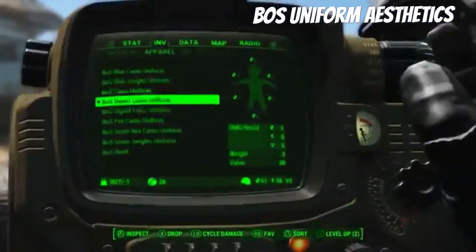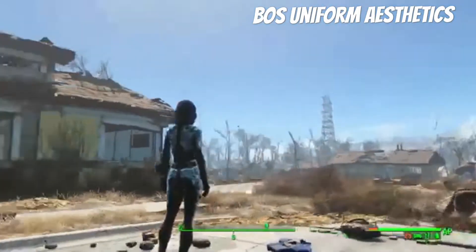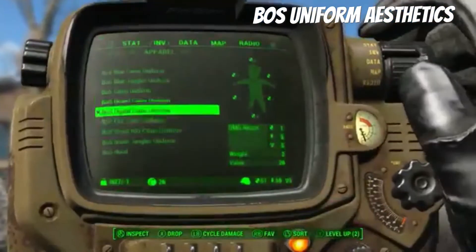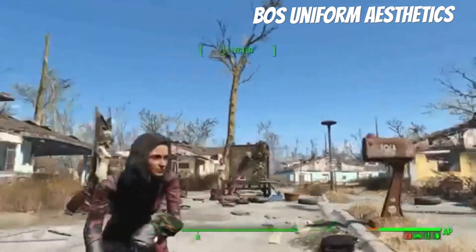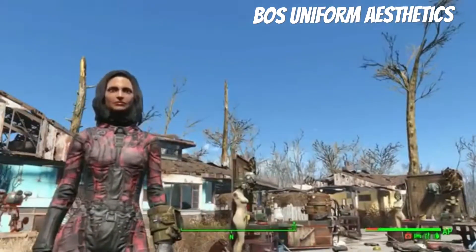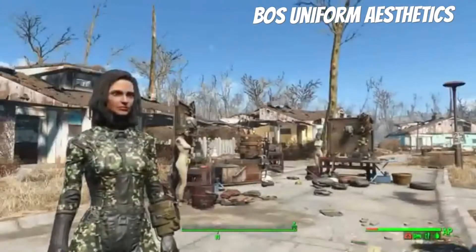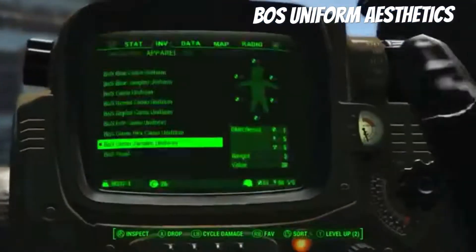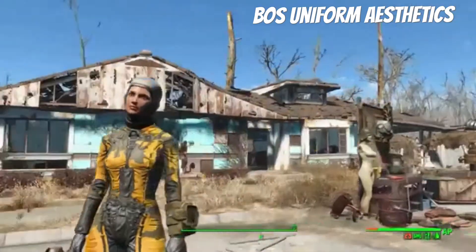I wish these were actually Brotherhood of Steel uniforms that they use in-game — that one looks really cool. I love the camel ones; they're amazing. The digital one is interesting. I wonder what these look like glowing — the fire one is amazing, just amazing. There's also a green jangles uniform and you get a hood, and a hornet channel one.